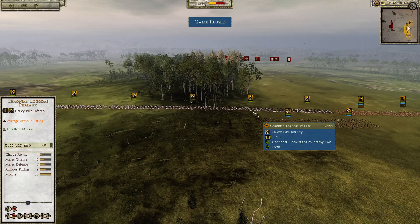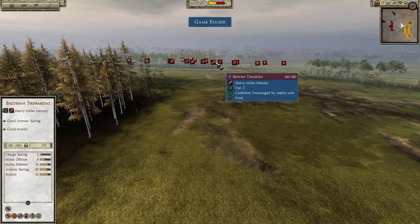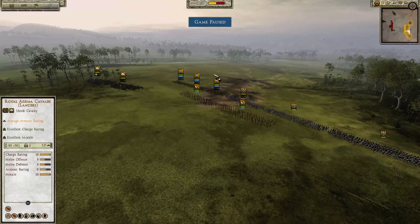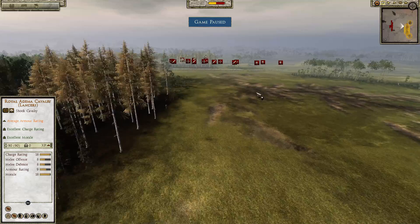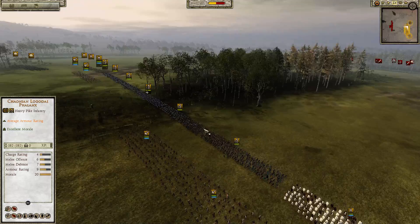Hello, this is High Templar with my Total War Ancient Empires Multiplayer Battle, and today I'm leading Epirus, the Epirote League, and I am fighting Bactria. Both are factions that I really like, and I think Bactria is actually slightly better. But let's just review the units while they are moving through this map.